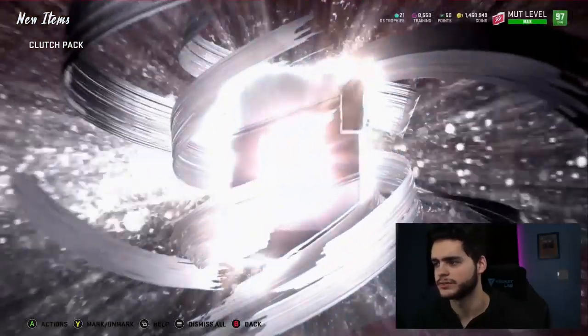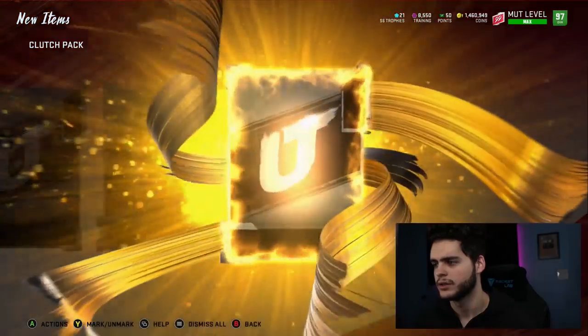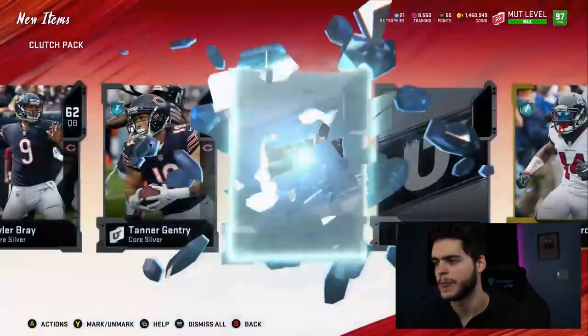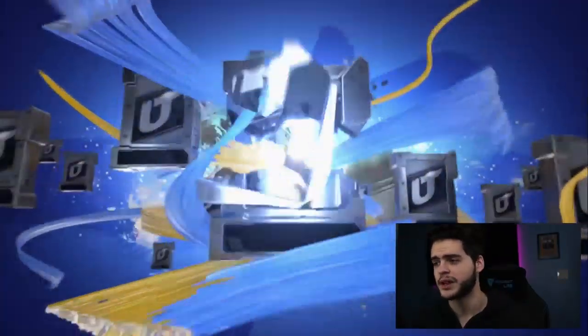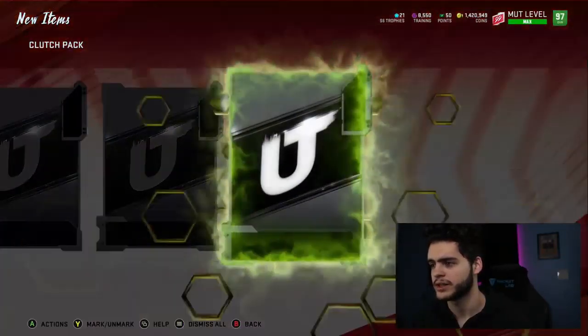First card is a silver — not good. Joel Heath. Second card, Tyler Bray. Not great. Third card, 90 Max Williams — that probably goes for like 25 to 30k max. I wish prices were a little higher at this point in the game because when you pull a 90 overall you're not even excited about it. Give me one of the new ones — Shaquille Barrett, that's definitely a new one.